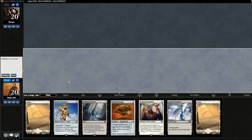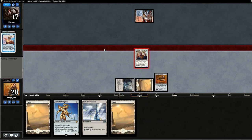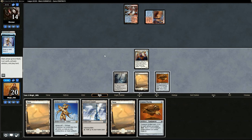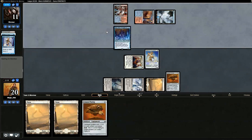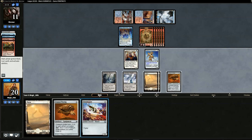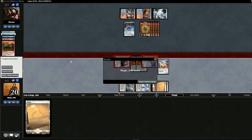Opening hand — will it cut it? Drop Toolcraft and pass. This turn we drop Cranial Plating and swing in for three. Hope we don't draw any more lands — Storm is pretty fast. Opponent plays Serum Visions and nothing else. Drop Etched Champion and then attach both Cranial Platings to it next turn. Swing in for three, drop Etched Champion, pass. Opponent plays Baral. We attach both Cranial Platings to Etched Champion — that's exactly twelve damage. Swing and we get game two.